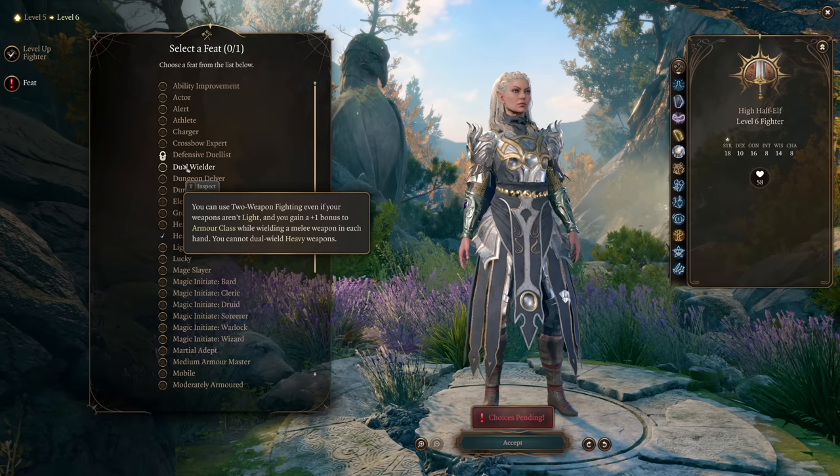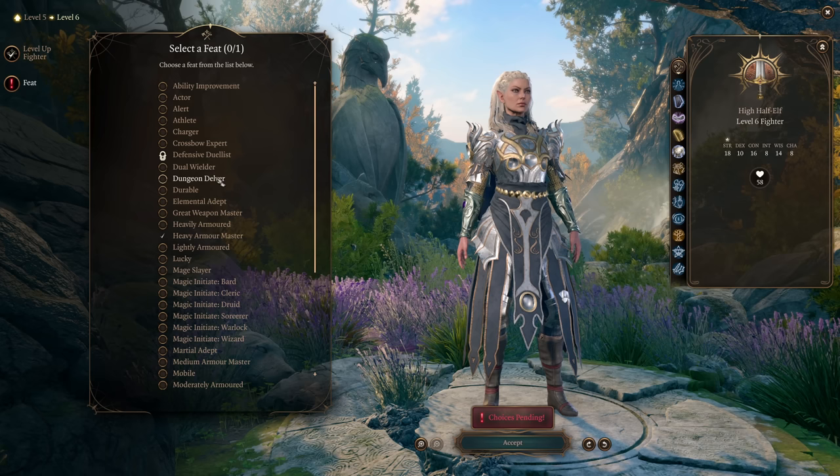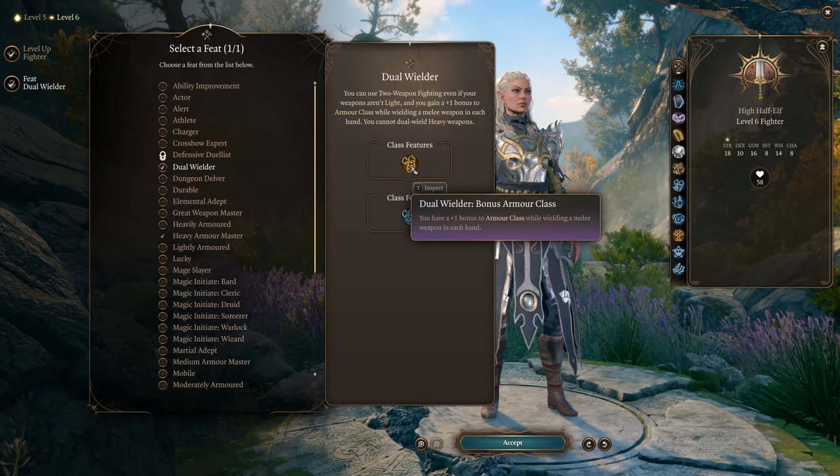Dual Wielder lets you use two-weapon fighting even if your weapons aren't light, giving access to some of the better one-handed weapons in the game, plus a +1 bonus to Armor Class. So between this and the Two Weapon Fighting style from Fighter, our AC will be decent in heavy armor, we can use better weapons thanks to Dual Wielder, and we have damage reduction from Heavy Armor Master — we've put together a character that's quite durable and outputs decent damage.